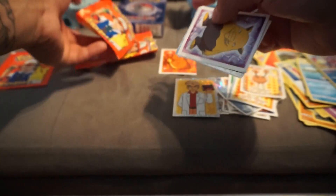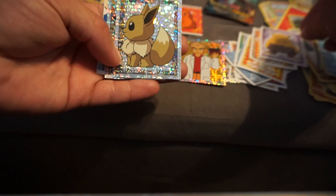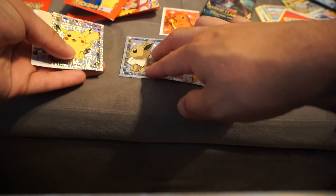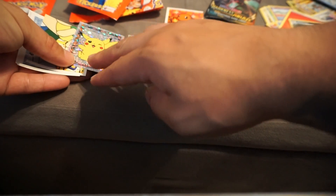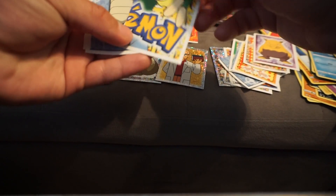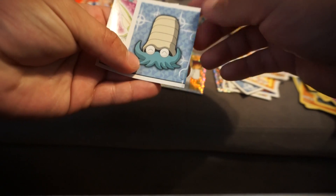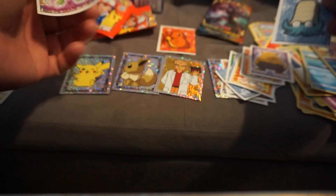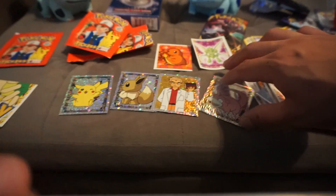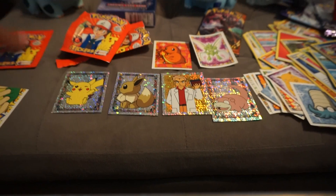Shiny Eevee, shiny Pikachu - whoa, look at that! Two for one - shiny Eevee and shiny Pikachu! What is this? You're supposed to complete the puzzle - that's cool! Make a big picture. Oh look, I got the pre-evolution, evolution, and a sight there. Nice! So those are the shiny ones so far, and we have one more pack.